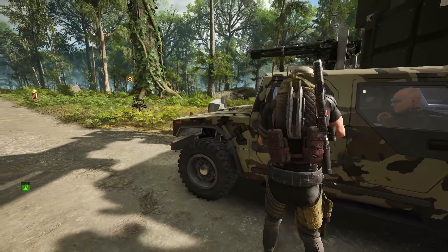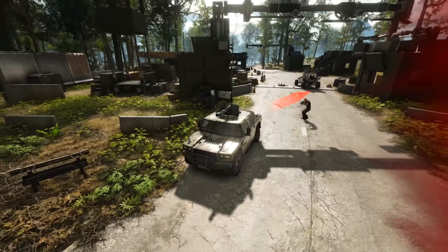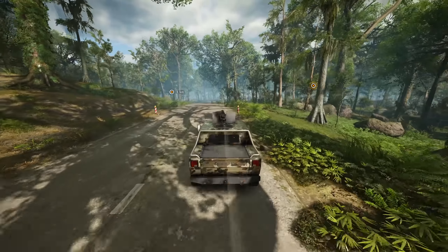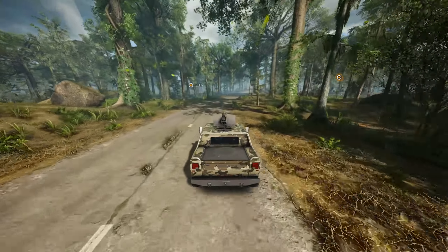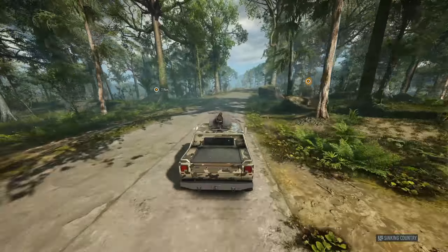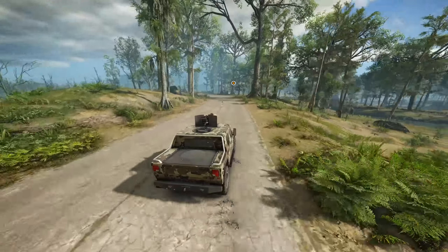There are certain SMGs out there I'd probably pick over it - the MP5 for example, even the UMP - but I like the P90. It's solid. Reaching the compound now - we're going to neutralize Kevin Aparo and Fabian Ashcroft, a little assassination mission. Do I want to try and sneak in completely, only killing the people we have to kill? We did this in the previous episode and it was actually a lot of fun because it meant we had to focus on stealth quite a bit more.